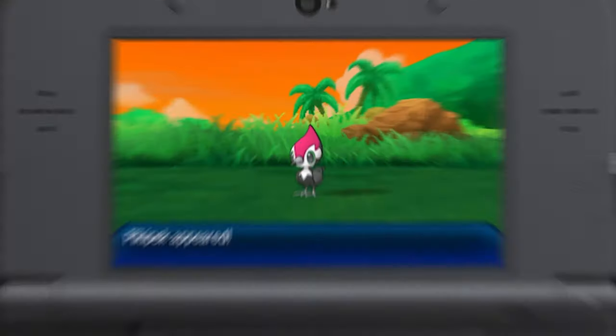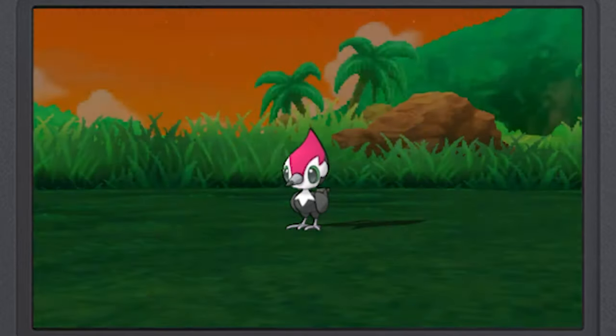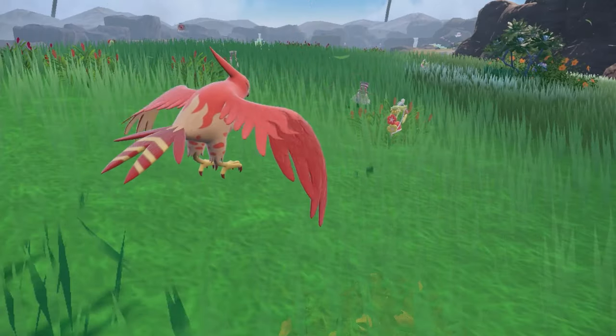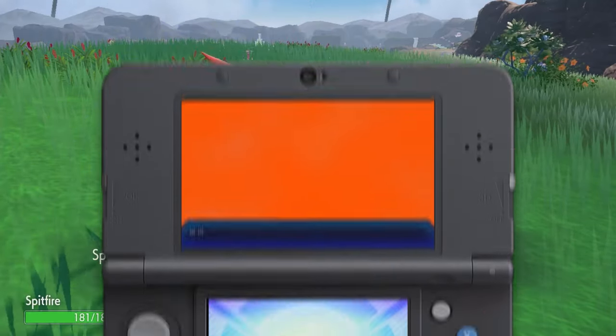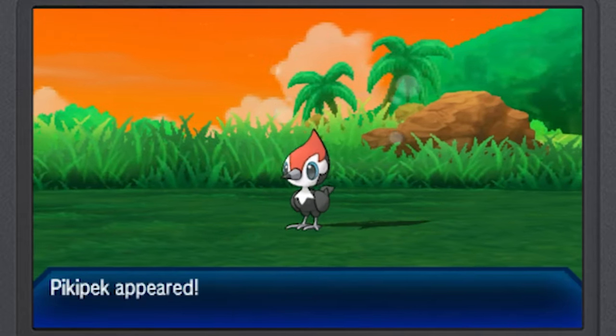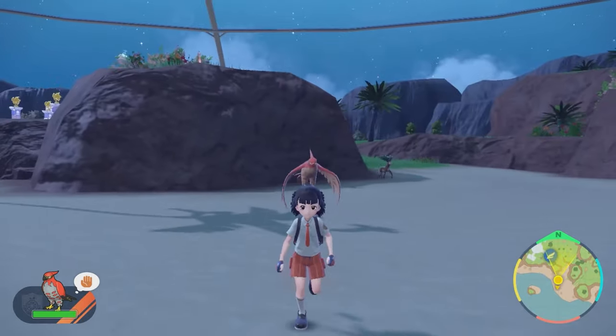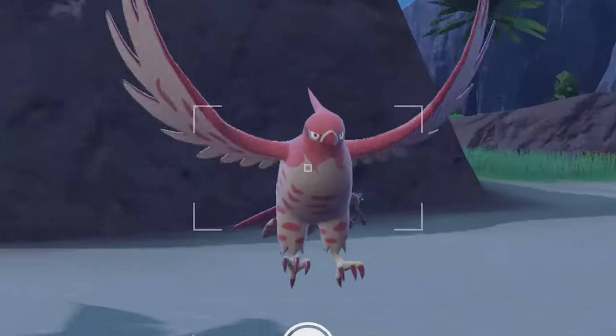Around seven years ago, I randomly found a shiny Pikipek, and then my game crashed and I lost it forever. So all I can do seven years later is try to bring the shiny Pikipek back. But if I fail, Spitfire, the shiny Talonflame, will be on its own for the rest of its life.